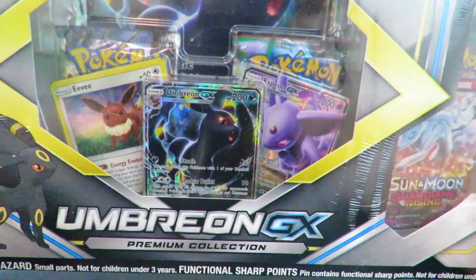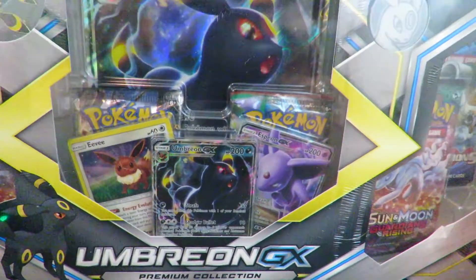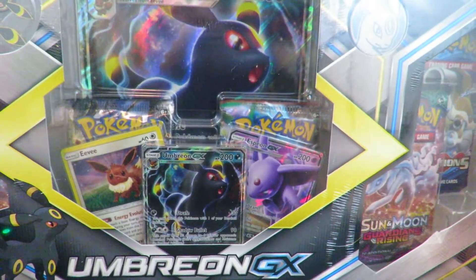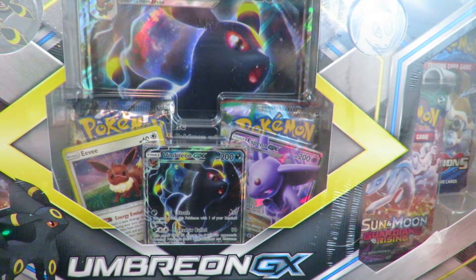Who cares? This is pretty amazing. Anyway, this is the Umbreon GX box. It's one of the newer box sets, and one I've been quite happy to get a hold of. Last week I opened the Espeon box, and it didn't do so good for me — it was not very good and I didn't like it very much.